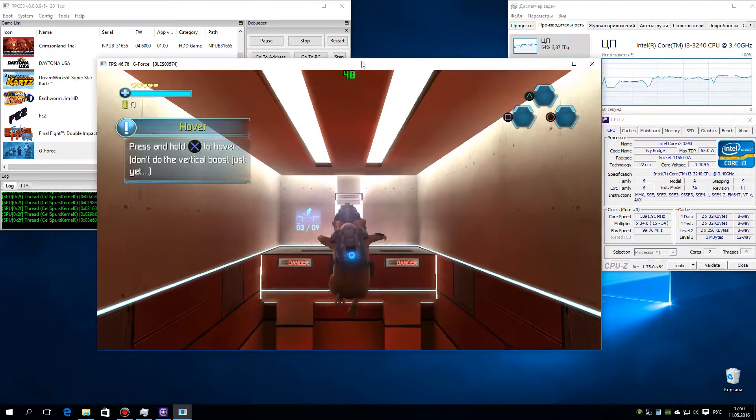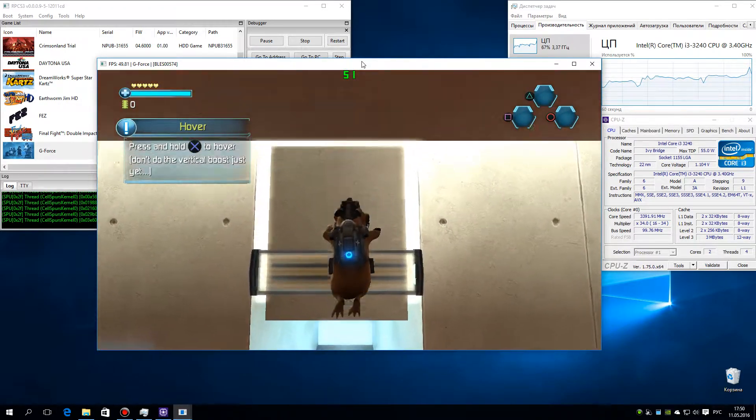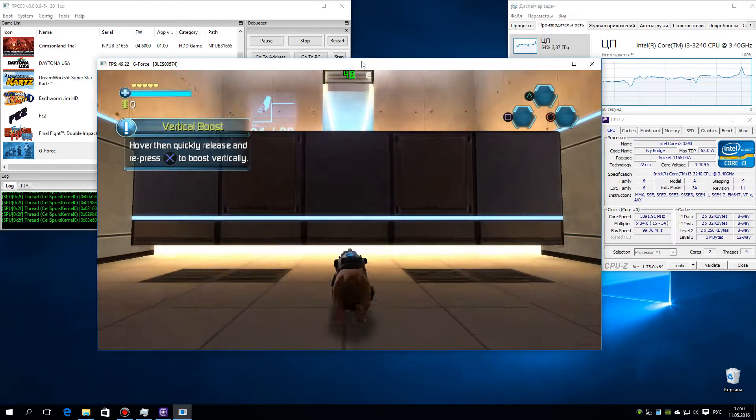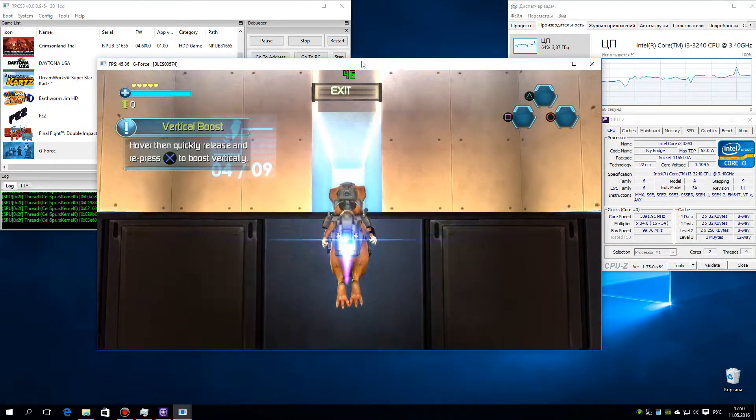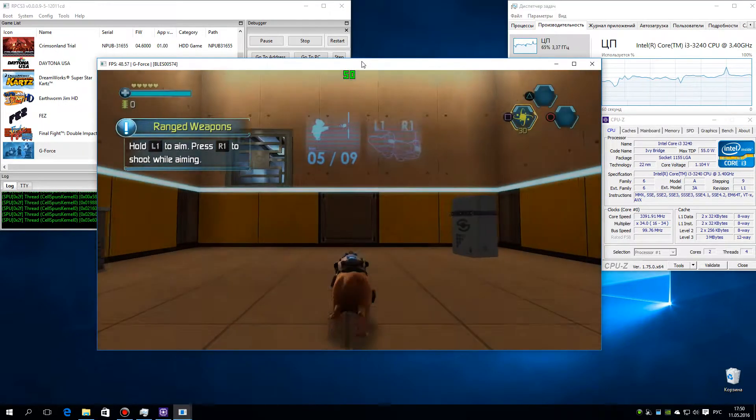Press and hold the jump button to hover. Don't do the vertical boost. Hold the button to aim.